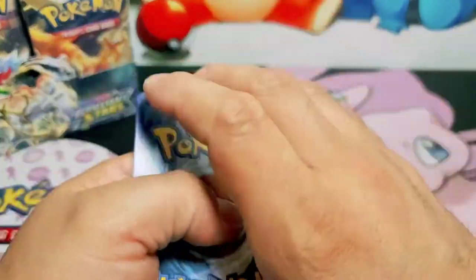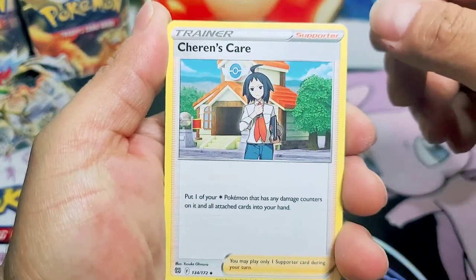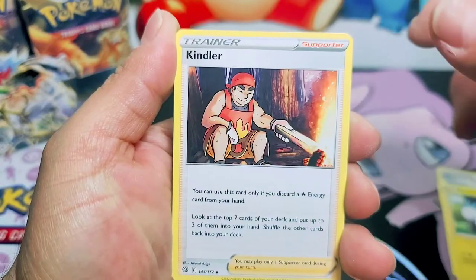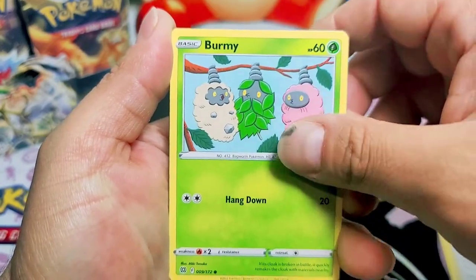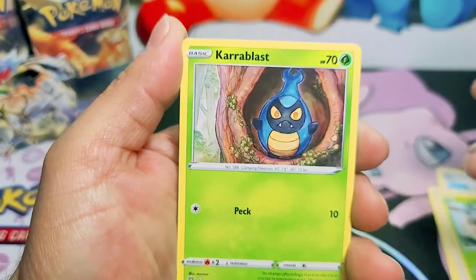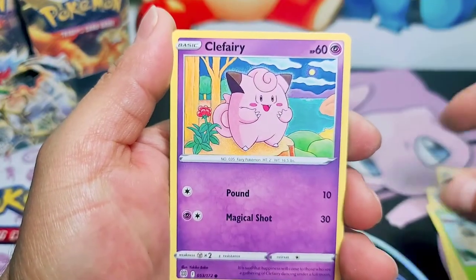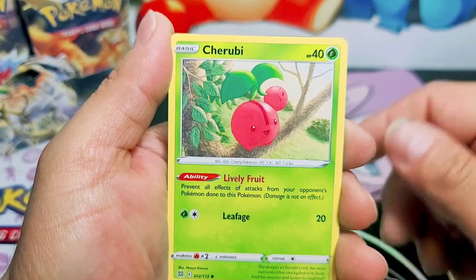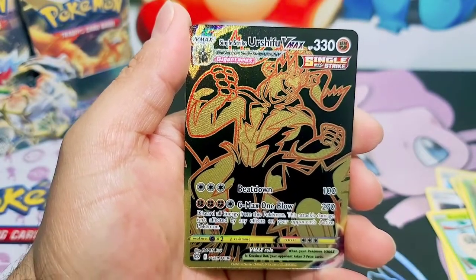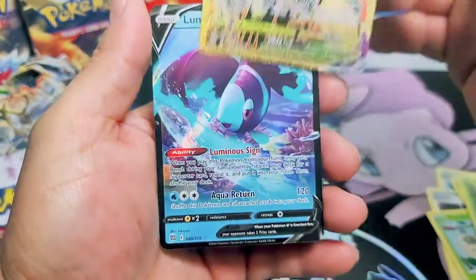Let's put that to the side. Charizard. Pechirizu. Kindler. Burmy. Staryu. Look at that - that's awesome. Kara Blast. Clefairy. Namai. Chirubi. What is this guys? Single Strike Urshifu V-Max. Is this a golden card? I'm so confused. I think it is. Whoa, wait a minute - a two for one! Two hits, let's go.